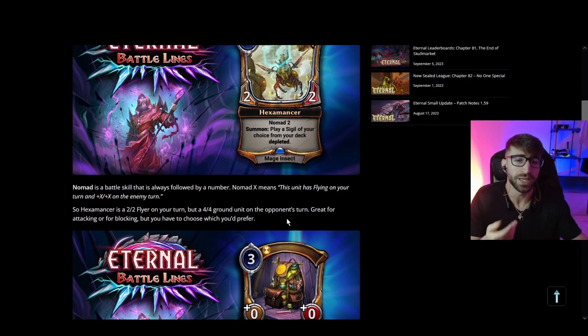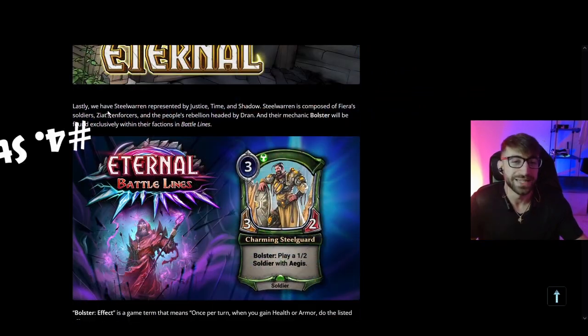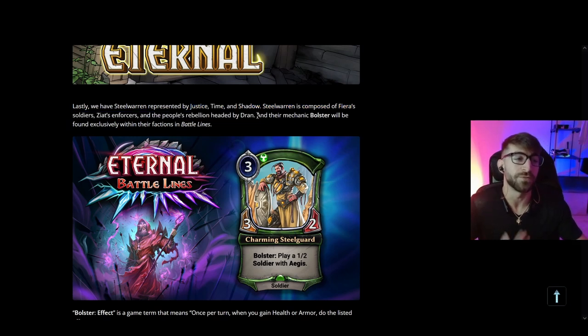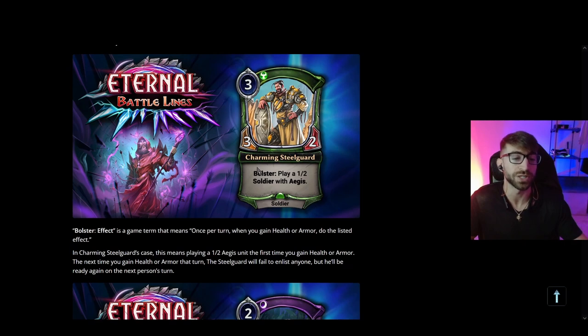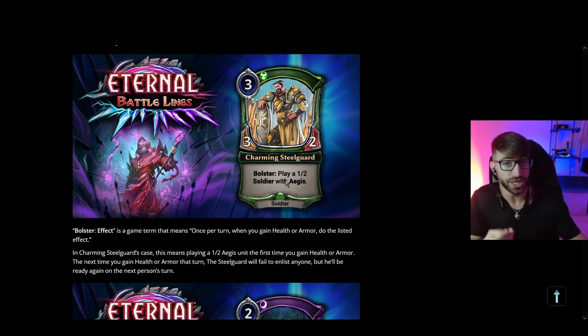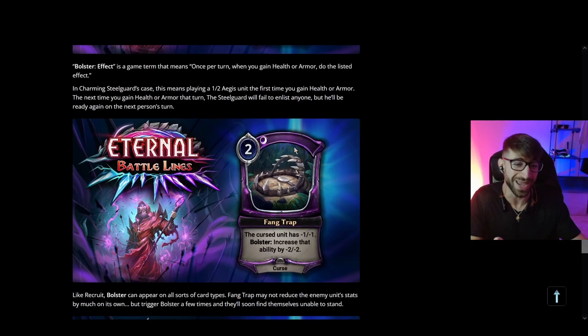The next alliance is Steel Worn, represented by Justice, Time, and Shadow. Their mechanic, Bolster, is very synergistic. Bolster means: once per turn, when you gain health or armor, you trigger whatever the listed effect on the card is. This is another A plus B mechanic — you want lots of cheap, preferably repeatable ways of gaining life or armor. One of the immediate things that comes to mind is anything with Lifesteal, so the unit can continually attack, get into combat, and always trigger the Bolster. Pumping out one or two Soldiers with Aegis is just awesome.